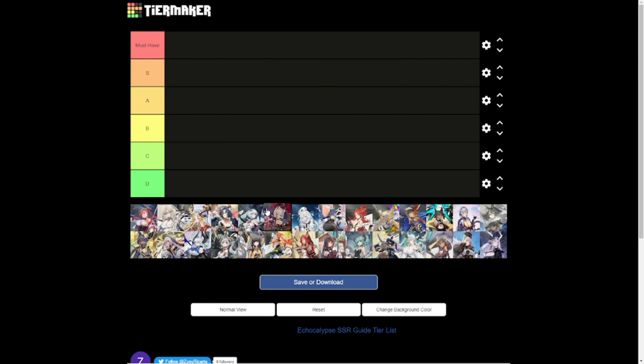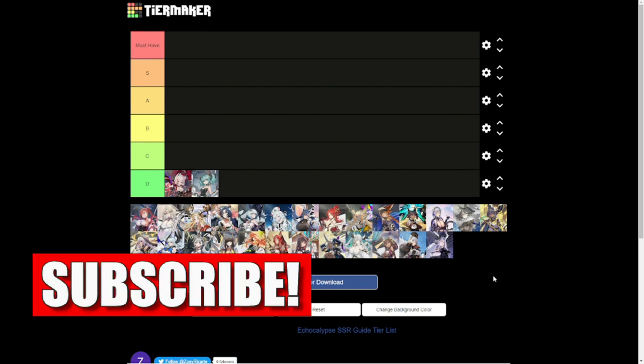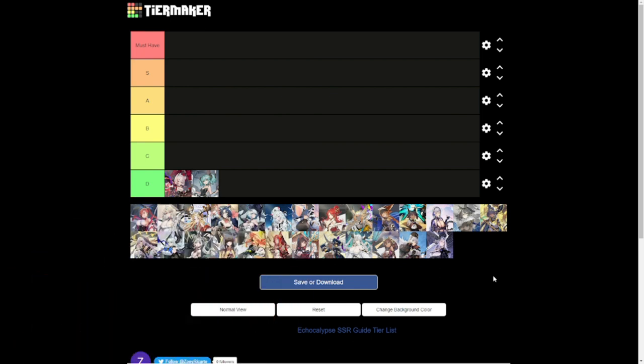In Tier D we have Camilla — she doesn't bring much damage for the front row and her drain ability isn't used well in PvE or PvP. Next is Stara, also in Tier D. She has decent damage to the corresponding target and nearby targets, roughly three to four targets, with a decreased chance to block, but not really impressive in the damage department. Those are the only two in Tier D.